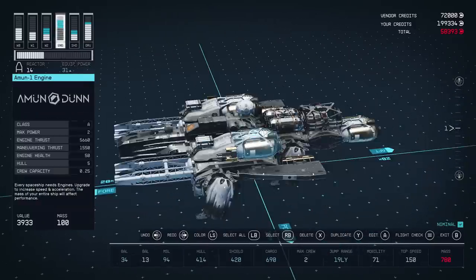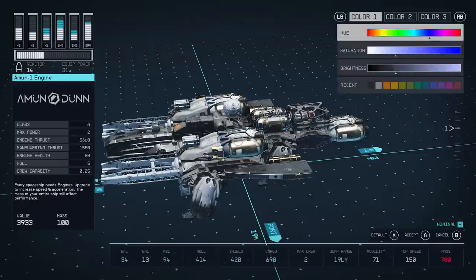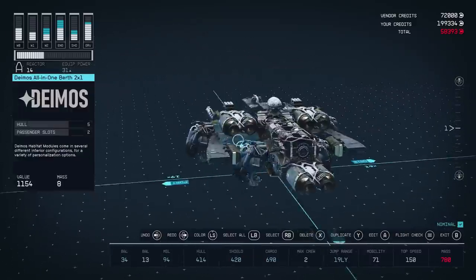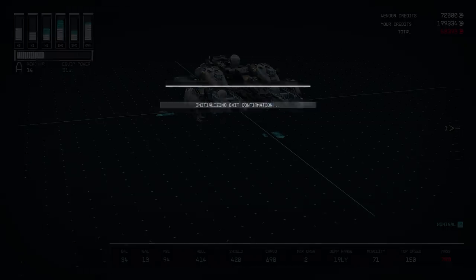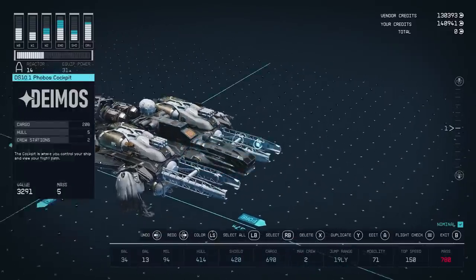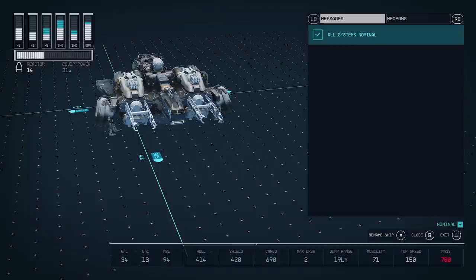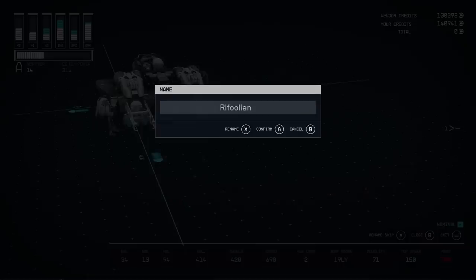You can also change the color of your ship pieces if that's something you're interested in. Click in the stick to change the color of different pieces — there's all kinds of choices, and you could literally sink hours upon hours into shipbuilding in this game. I spent a total of 58K on this ship, which isn't bad at all. To accept what you've built, just press B and then press A. You can make it your home ship by pressing start. You can also rename your ship by going to flight check, pressing the menu button, then tapping X to rename — I'll call it the Rafulian.